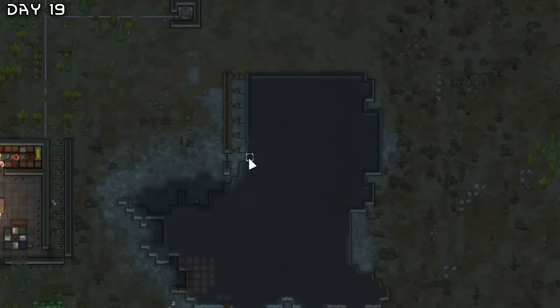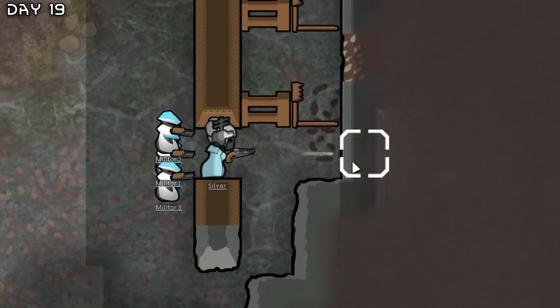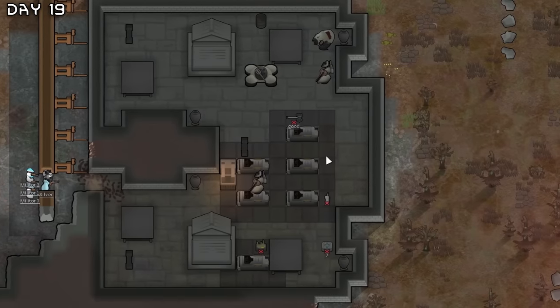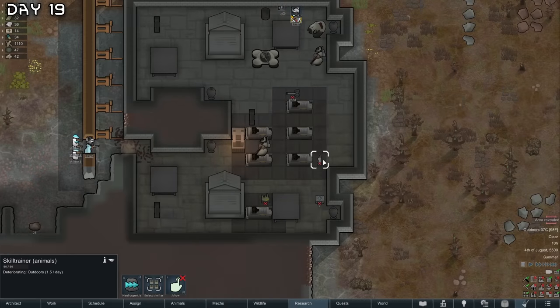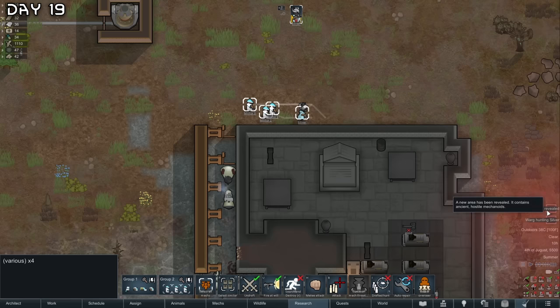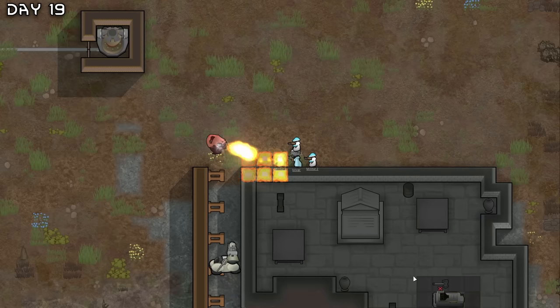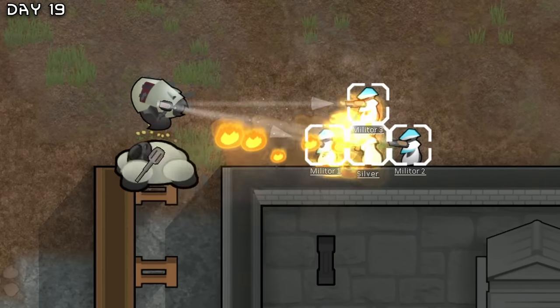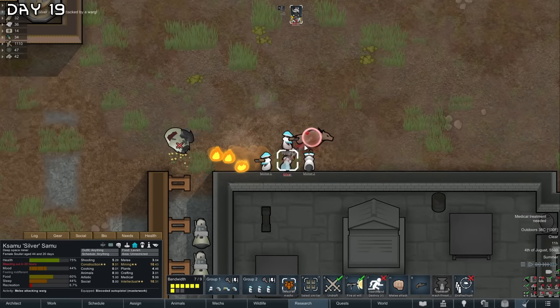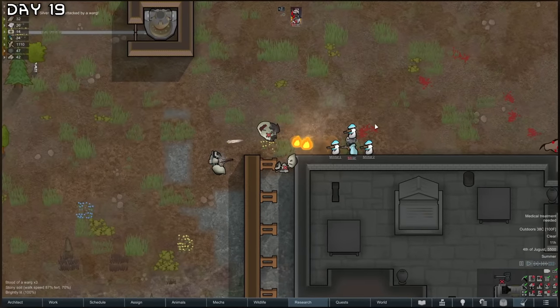Now let's open up this ancient danger. We got the military done in four hours. A Persona Zeushammer and skill trot — this is a decked out ancient danger. Warg hunting — silver. Luckily, we got some militars. This damn warg — oh my, that was such a shot!